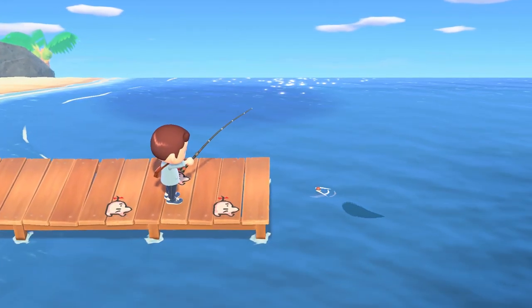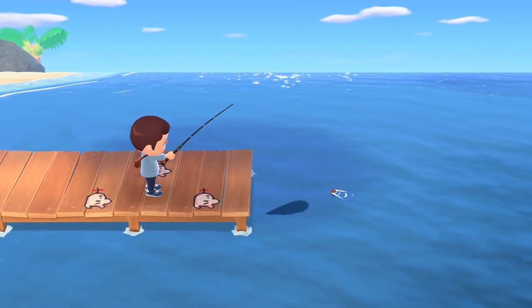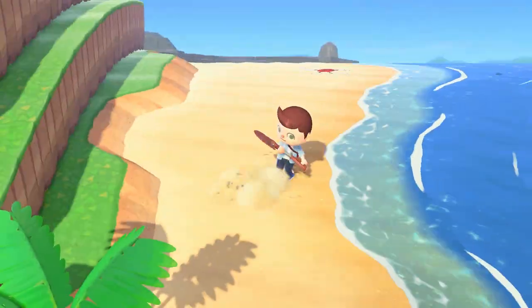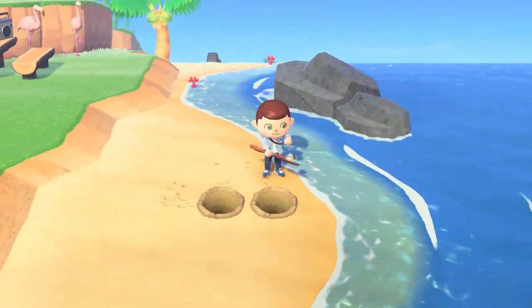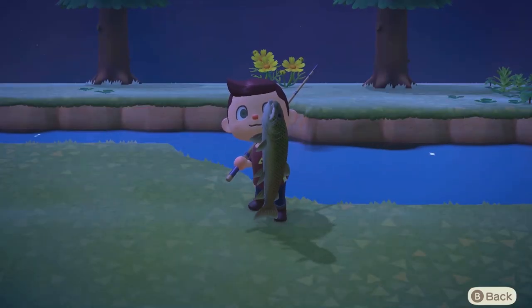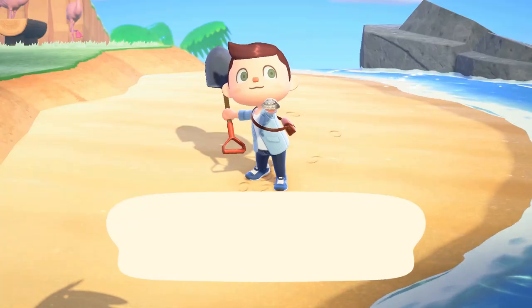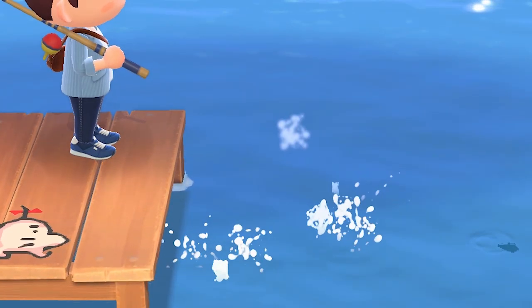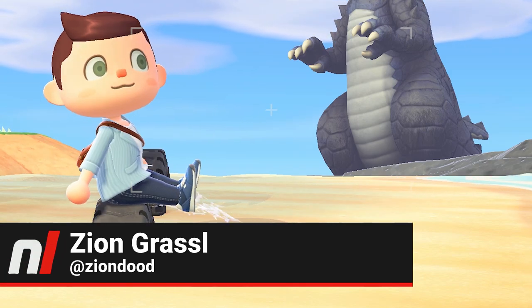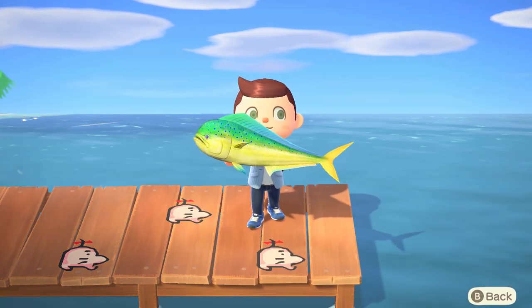Every so often in the world of Animal Crossing, a new fish or bug comes along that sends each and every museum completionist on what feels like a wild goose chase, rushing to find that big catch before they disappear for a few months. In the past, you've seen us struggle with the stringfish and the golden trout, but now there's a new fish in the sea that seems to be just as tricky to get our hands on, regardless of how many manila-flavored sandwiches we toss into the sea. Hey there! I'm Zion from Nintendo Life, and today we're going to teach you how to catch the giant trevally and the mahi-mahi in Animal Crossing New Horizons.